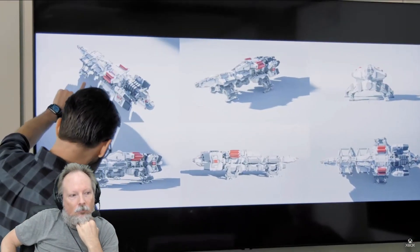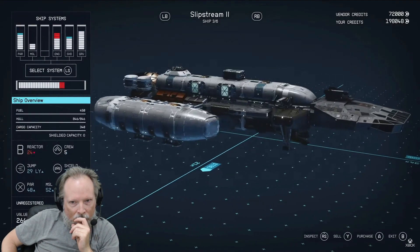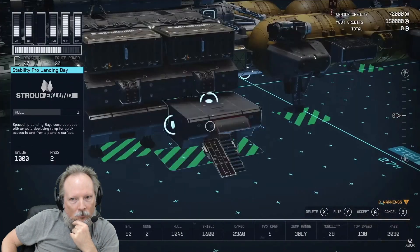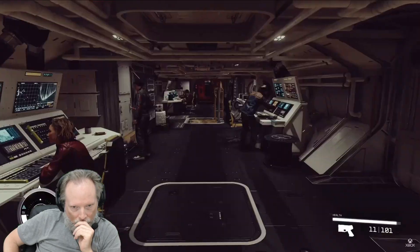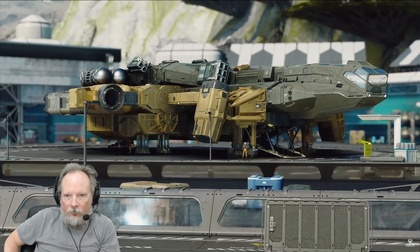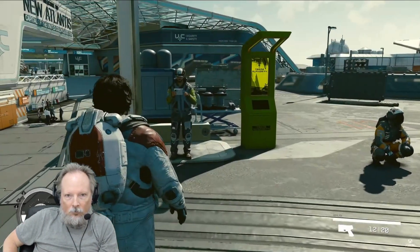Space exploration is possible thanks to your ship. Your ship is almost like having another character or home you can make all your own. You can buy a ship — I'm sure you can find something you like — customize and upgrade that ship, and hire a crew to keep it up and running. It all starts in spaceports. Every spaceport has a ship technician where you can purchase, sell, and modify ships.